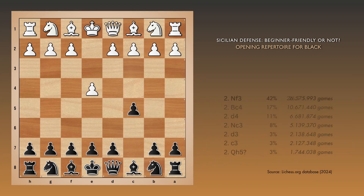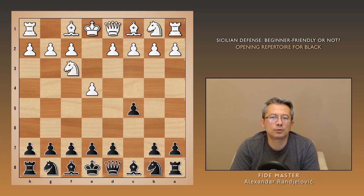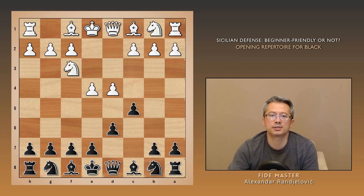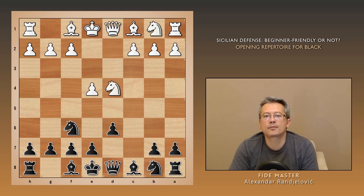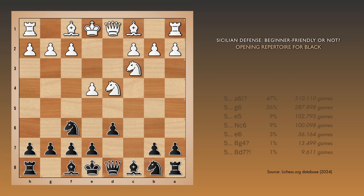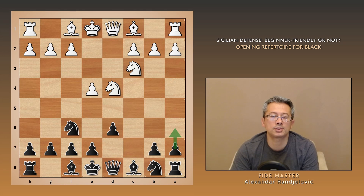Now let's look at the main move, Nf3. We should focus on our kingside first, but if we play Nf6 right away, white can push e5 and cause some problems. So it's better to play d6 first. The main line for white is d4. Black should simply capture on d4 and play Nf6 — this comes with a tempo on e4, so white develops and defends at the same time.